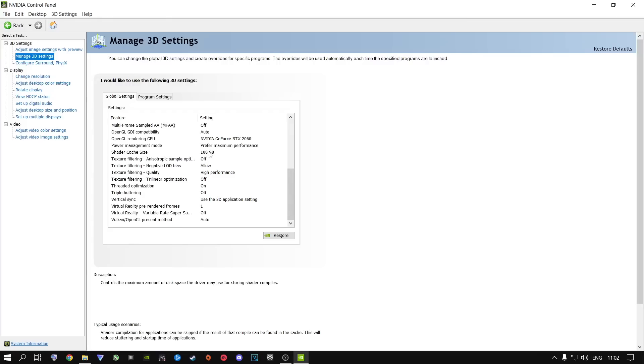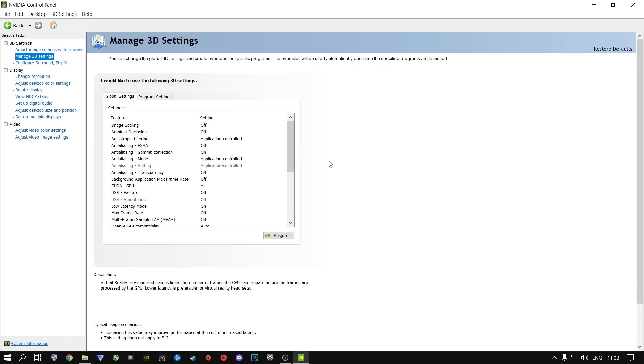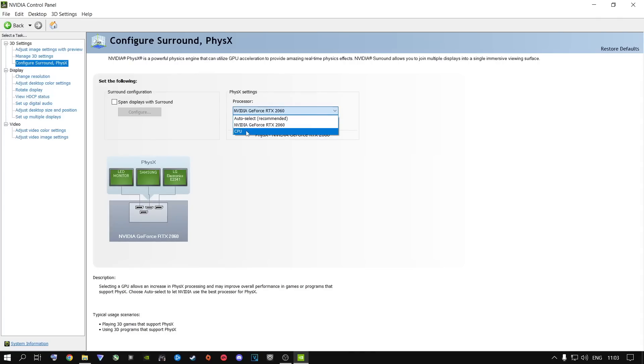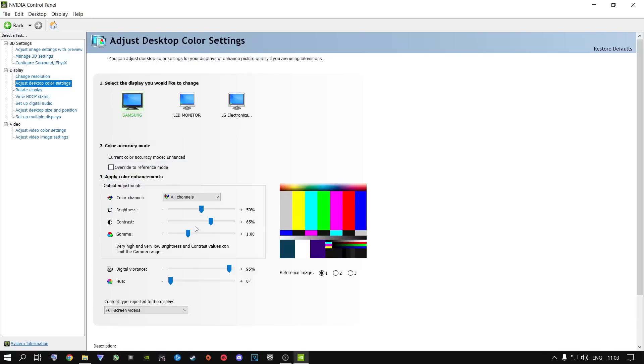These NVIDIA Control Panel settings still hold up for 2023 for every game you're playing. Copy these settings and apply them — your screen might flash a few times, that's just the settings being applied. Then go to Configure Surround, PhysX and select your dedicated graphics card — not your CPU, not auto-select — select your dedicated GPU and click Apply. After that, go to Adjust Desktop Color Settings. I have overall brightness at 50%, contrast at 65%, and gamma at default 1.00.